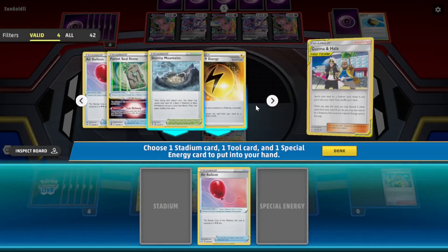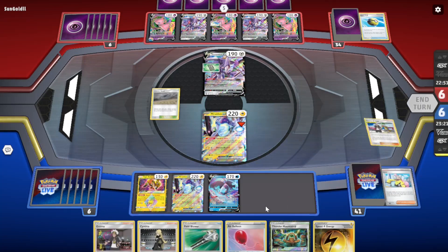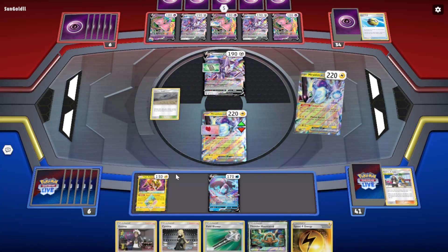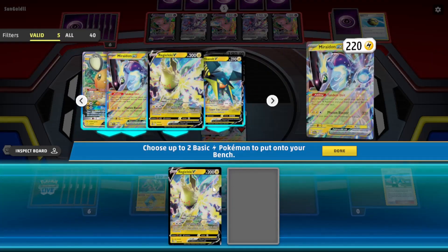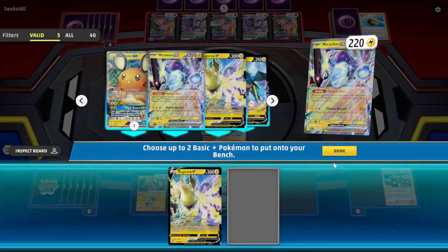Air Balloon. Speed. I think I'll thin out the deck some more and get a Regileki V, just because it'll make it a bit easier to knock out the MIVMAX in one hit. If you have one Regileki VMAX in play, you only need two Electropowers to get a knockout on the VMAX.